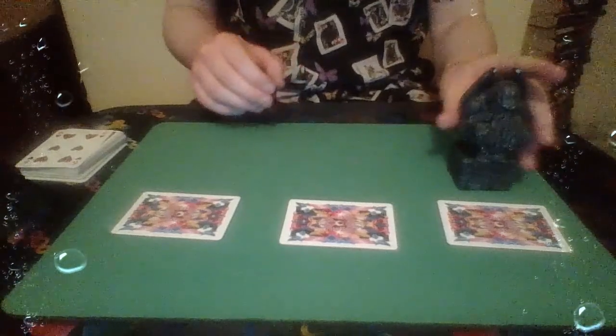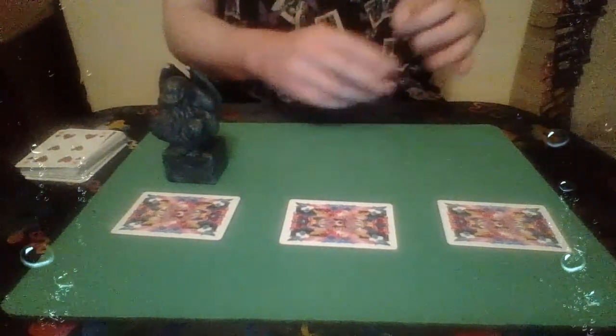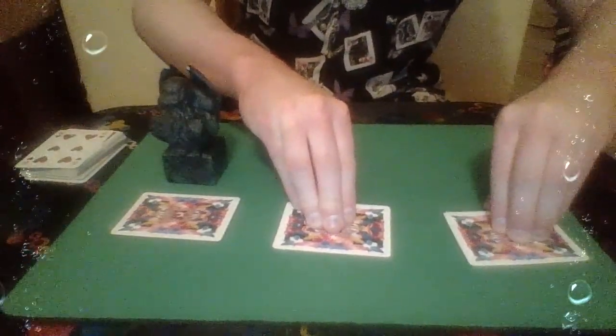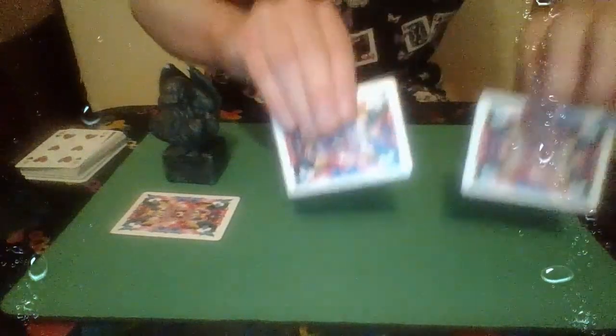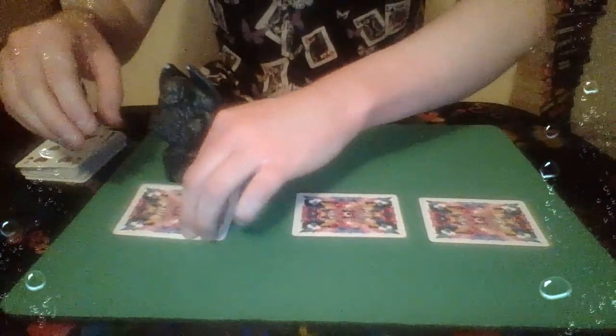Watch what happens if we move Cthulhu all the way to the end. He will draw that coin — that symbolic token — to him. So now instead of a coin here or here, we have a coin here.